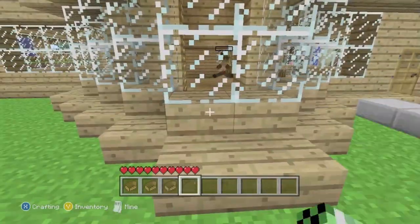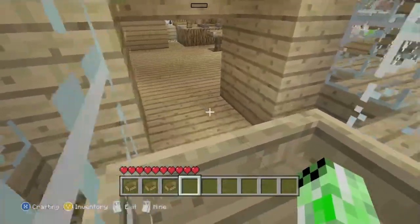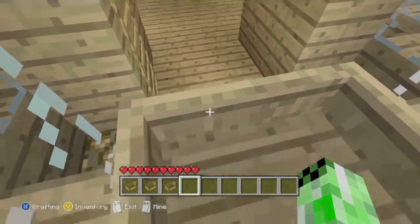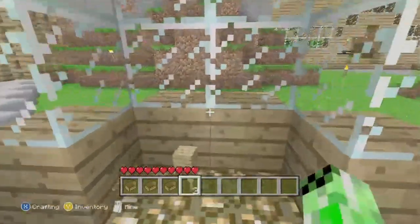I go up to this window, drop my boat in it, and hop in and press forward. You can see that when I hit the second block, it pushes me back, proving that you can't go through more than one. But I work my way through the window, I hop out, and I'm officially in the house.